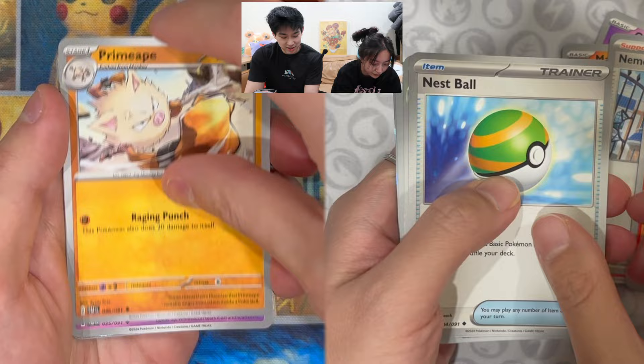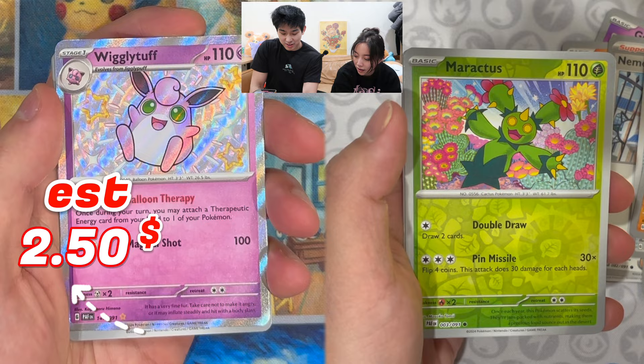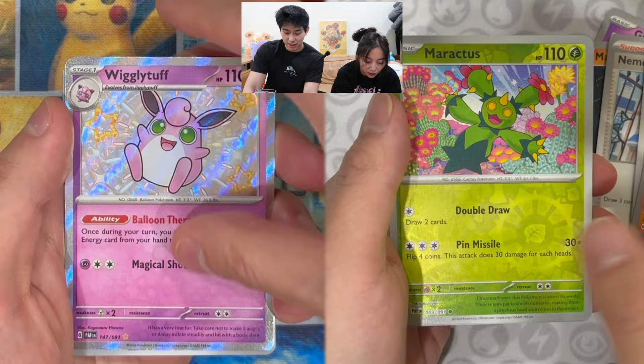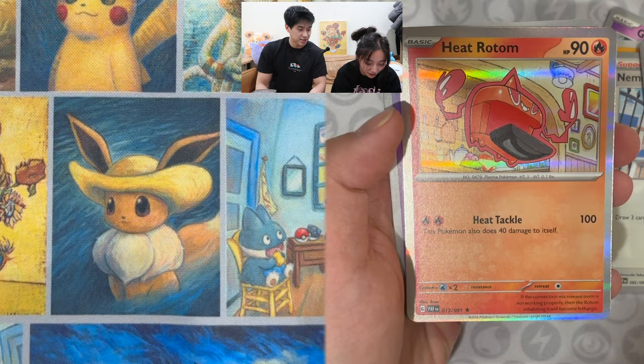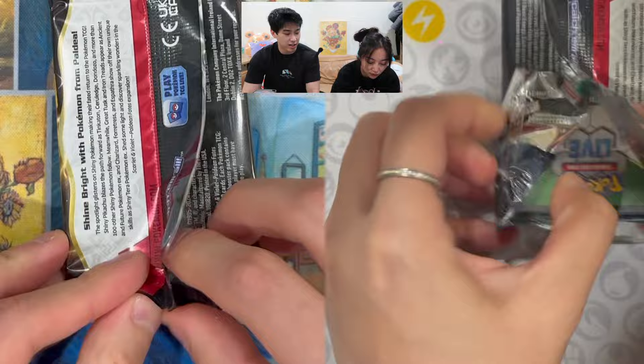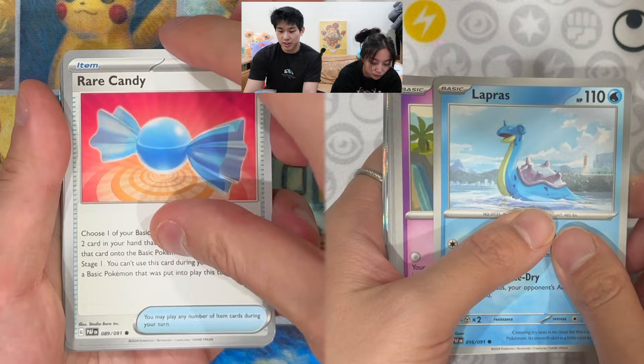I think I already see something in the back — Whimsicott — into oh, I got a shiny Wigglytuff! That is our first hit of the day, and you know what that means — that goes to a lucky subscriber. Into — oh I got a Zatu, and you got a Heat Rotom. Hopefully we pulled that shiny Pikachu from this lucky Pikachu pack of mine — that Pikachu card is worth quite a good amount, actually worth more than some special illustration rares. And we haven't gotten a whiff of it yet.